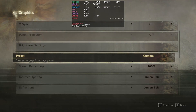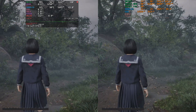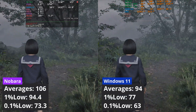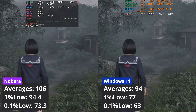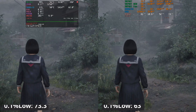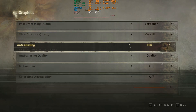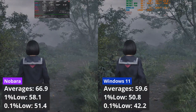The next game is Silent Hill F, and at 1440p using these settings with FSR set to quality, Nobara is in the lead by around 12%. When I increase the resolution to 4K, again with FSR set to quality, Nobara has an 11% lead over Windows. This is a nice surprise.